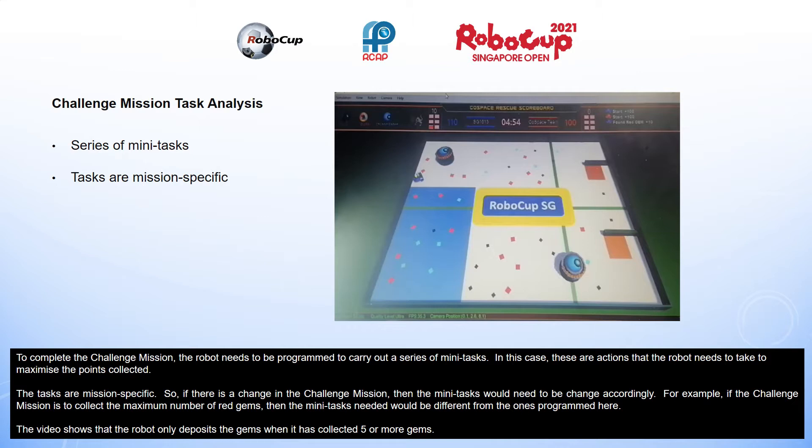For example, if the challenge mission is to collect the maximum number of red gems, then the mini tasks needed would be different from the ones programmed here. The video shows that the robot only deposits the gems when it has collected 5 or more gems.